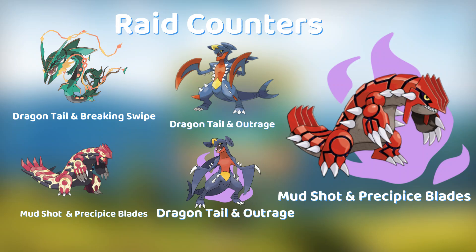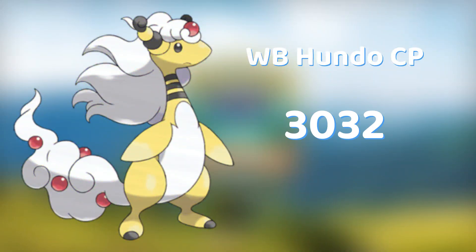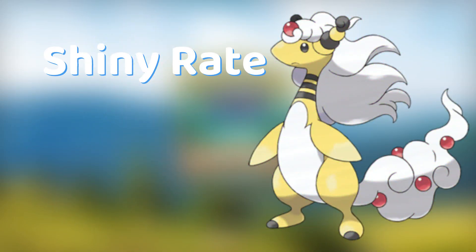Shadow Groudon with Mud Shot and Precipice Blades is also a strong counter. For the normal Hundo CP you are looking at 2426, and the weather boosted Hundo CP will be 3032. The shiny rate will be 1 out of 64.